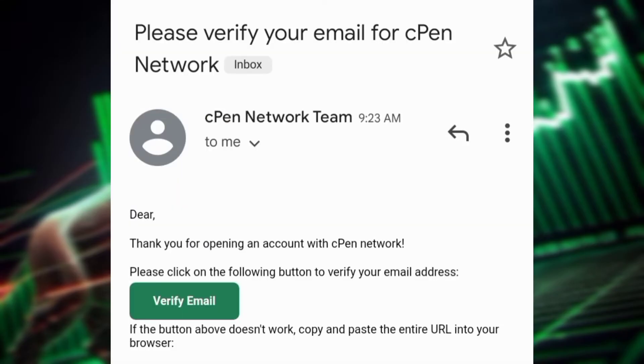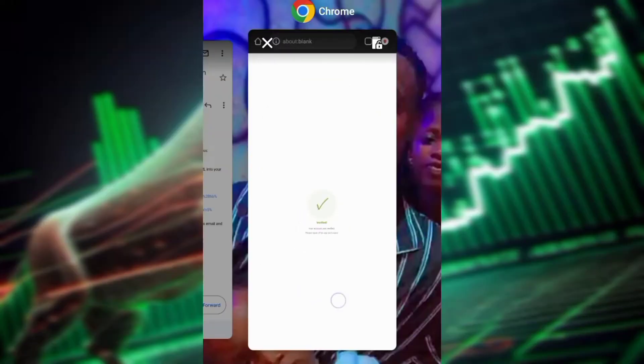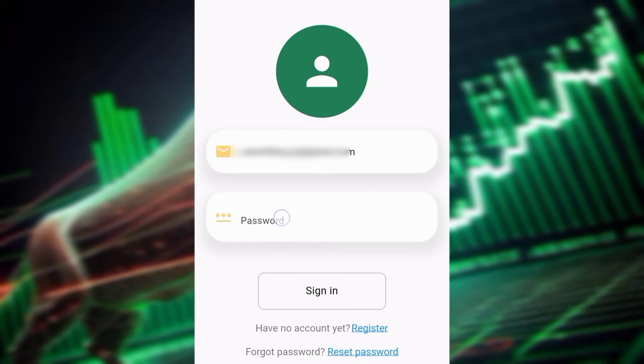Go back to your email and click on the verify email link. It will load your hub in the browser and show as verified. Then go back to the hub and complete the sign-in by entering your email and password.